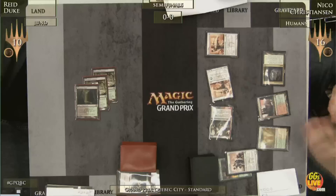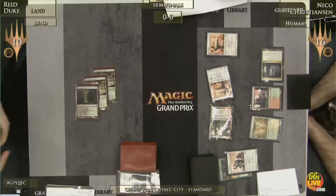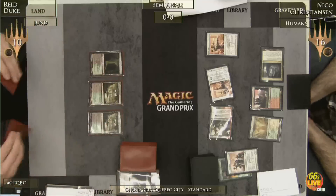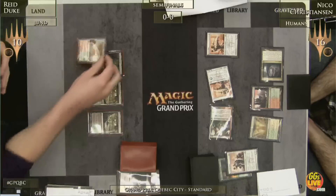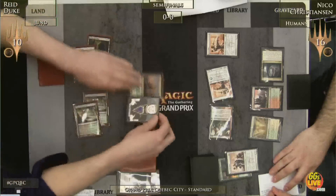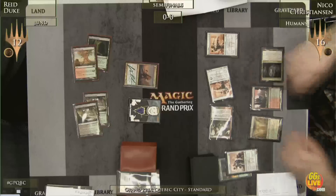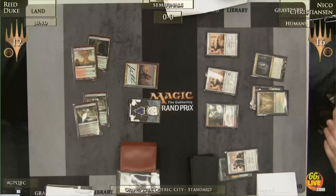Boros Elite — does he have redundancy? He's at three creatures and needs to attack with three creatures to make those Boros Elites big. This is a big turn for Reed Duke. If he can play Huntmaster of the Fells, it's going to be nice — get him a life cushion. There's red mana, and there's Huntmaster. It's not going to be the huge stop sign that a Thragtusk would be, as those Boros Elites are each going to be bigger — both 3/3s when they attack because of Battalion.